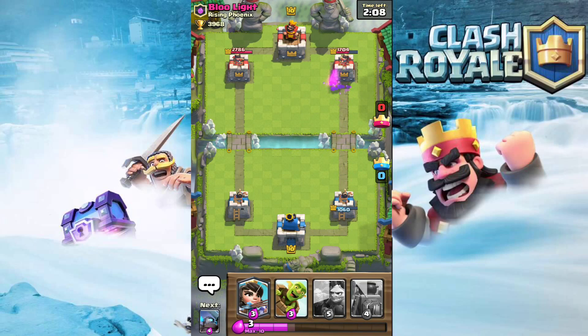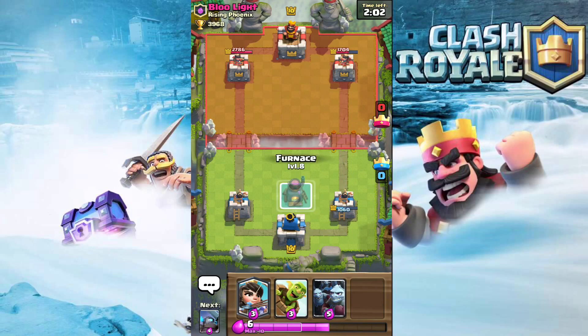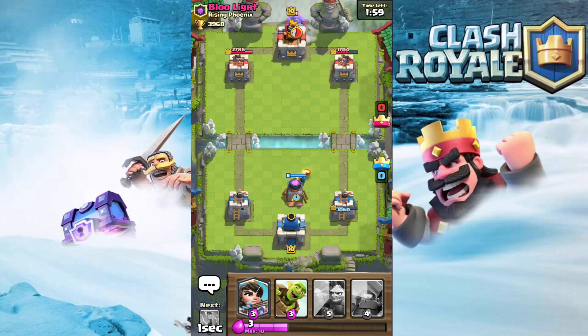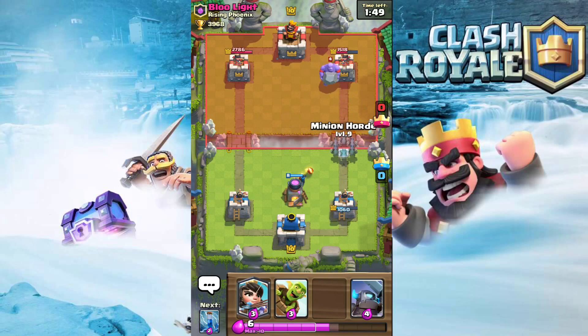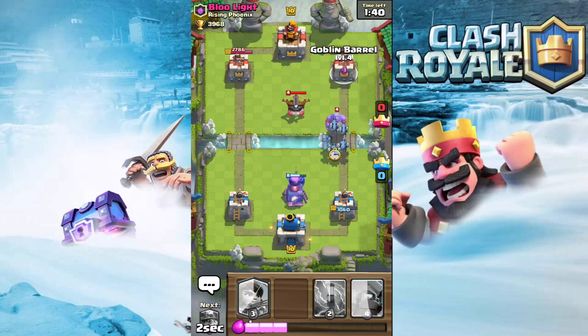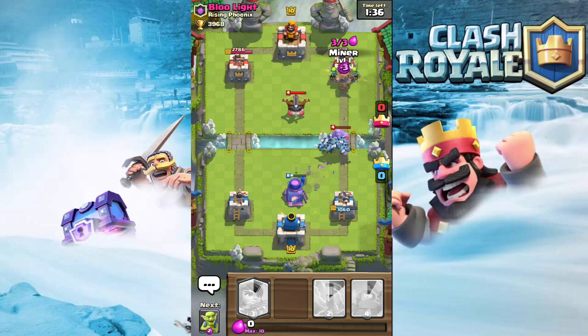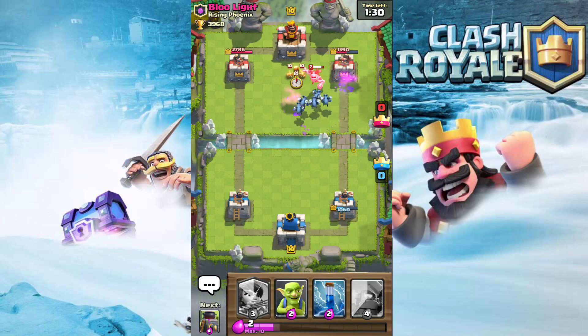We took a lot of damage but now we know he has Executioner so we should be better prepared. I don't know if he's playing the deck from King's Cup - that Executioner deck. He has Log which is different; Log's really good, I've been using it in King's Cup. Minion Horde and Goblin Barrel to deal with the Bowler. Miner was a bit late. He plays Log - we got a little chip damage there.